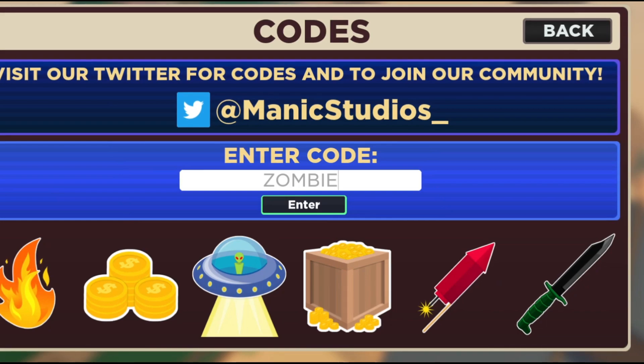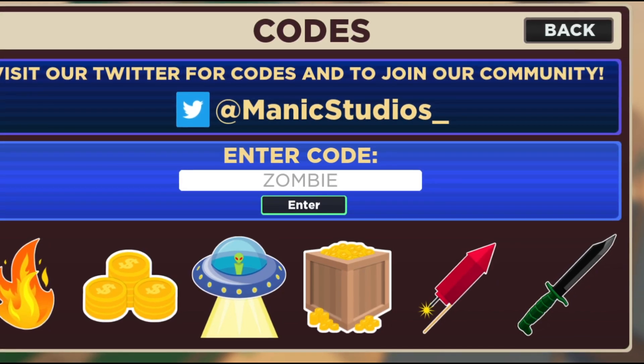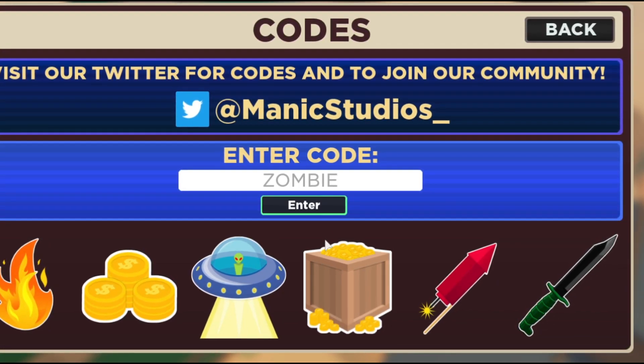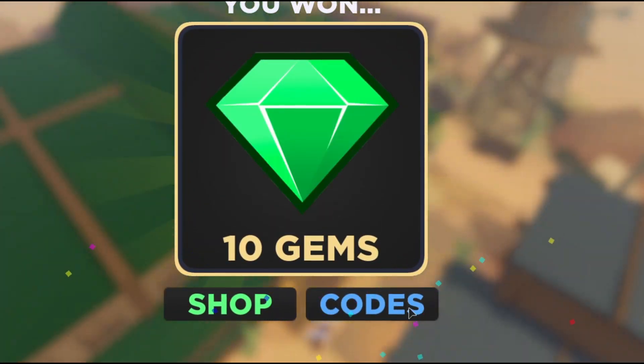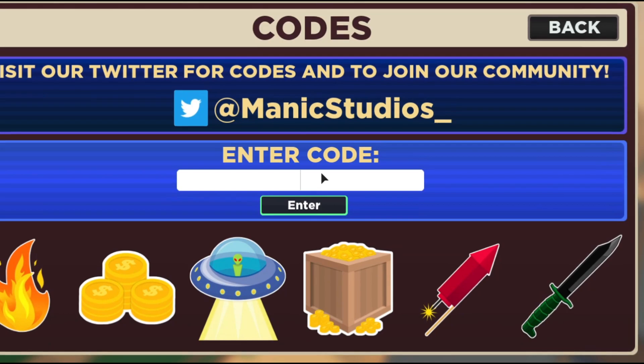Here's another code: 'zombie'. This code will give you 10 gems in this game — that's kind of great. It's really hard to get gems in this game. There you go.